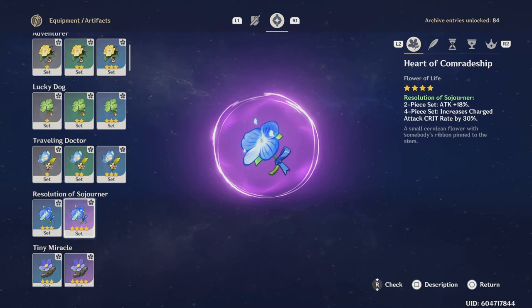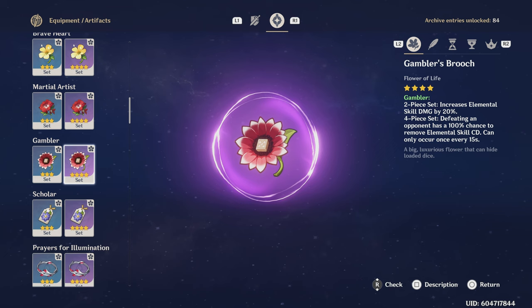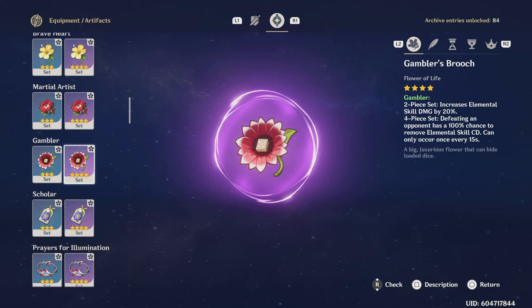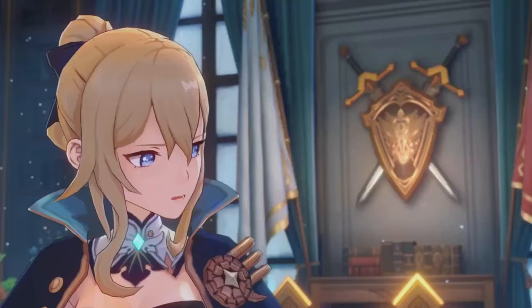Now let's cover Jean's artifacts. For an early game DPS Jean, 4-piece Sojourner, 4-piece Martial Artist, or 4-piece Braveheart are all great options, as well as any two-piece combination of Sojourner, Berserker, Braveheart, Martial Artist, and Gambler. For support Jean, if Jean lacks energy recharge, 2-piece Exile and 2-piece Scholar will grant 40% energy recharge. If you have enough ER, focus on increasing her damage with any two-piece combination of Sojourner, Braveheart, Berserker, and Gambler. For Sunfire Jean specifically, 4-piece Instructor is perfect as it increases her elemental mastery while also increasing the party's elemental mastery, increasing the team's overall damage.